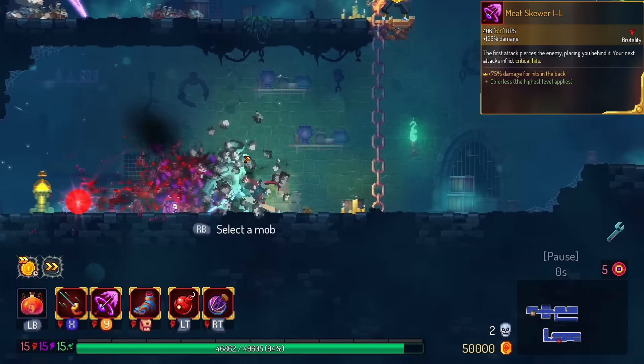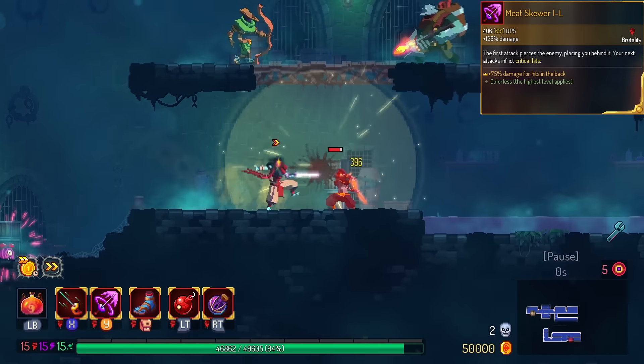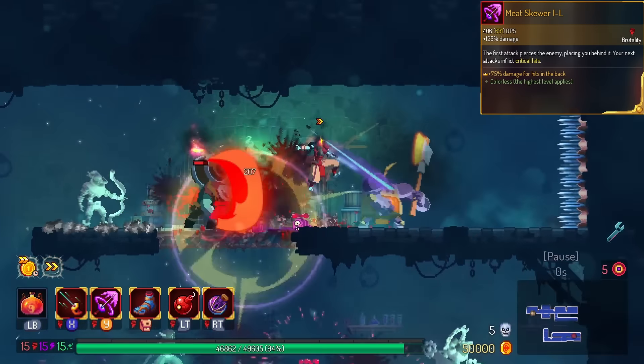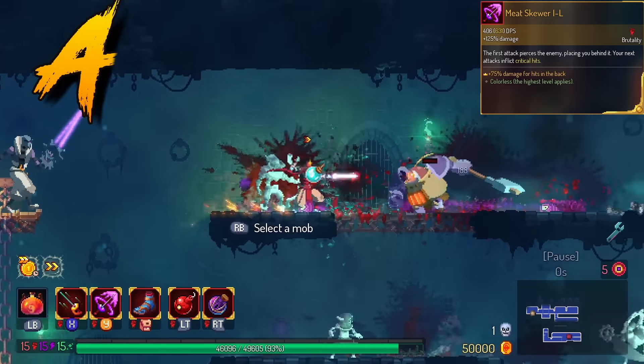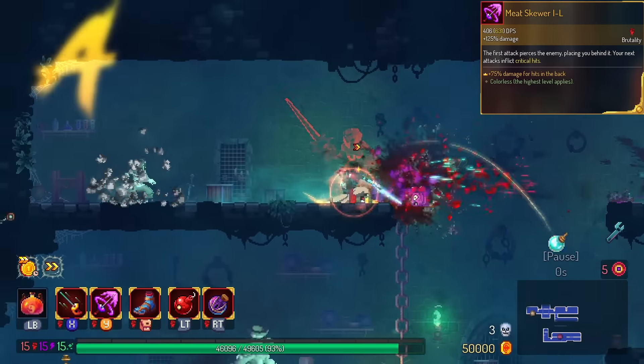Meat Skewer does bonus damage behind the monster. Meat Skewer does exactly that — it dashes you past them and attacks their back. We're gonna put this in the A tier. Probably borderline S because Meat Skewer is a very good weapon.